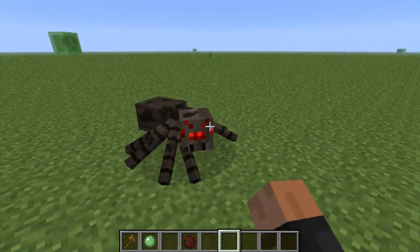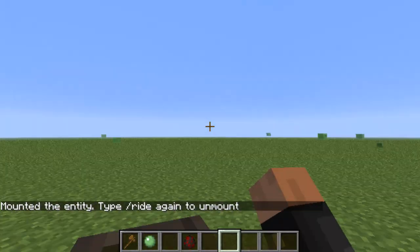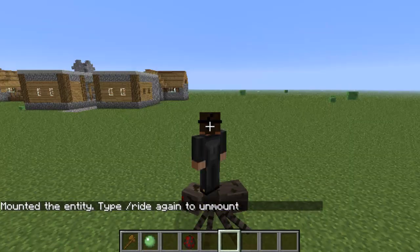Here's a fun command — type '/ride' pointing at a mob and you're going to ride it. Look at that — you can ride any mob you like. To get off, just type '/ride' again and there you go.